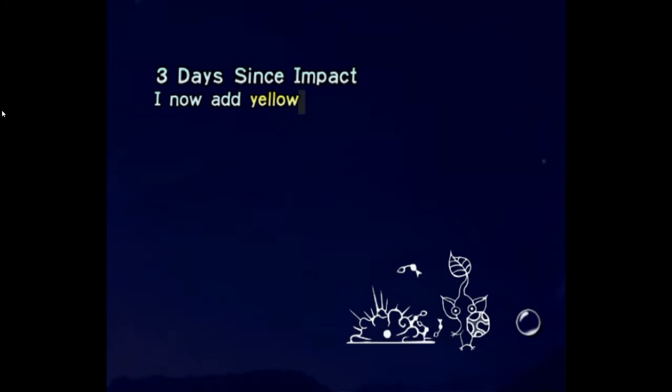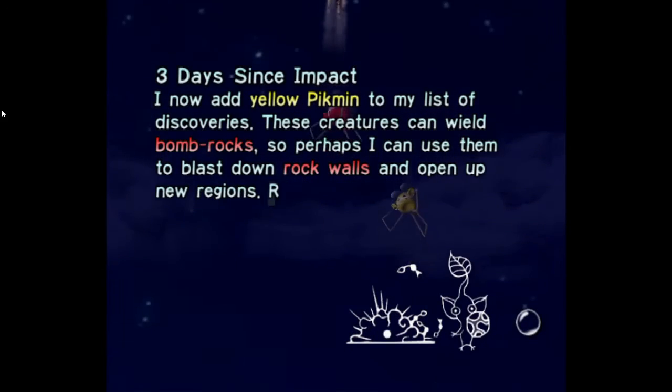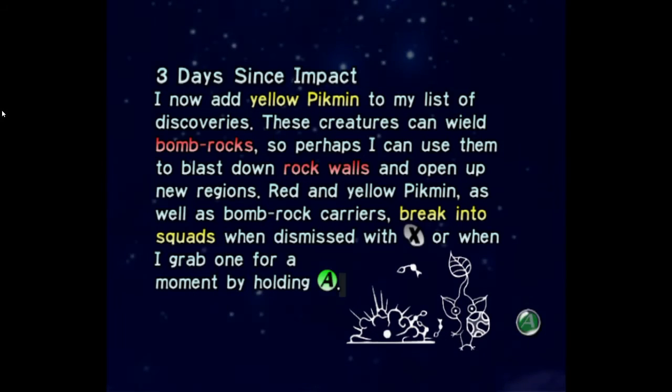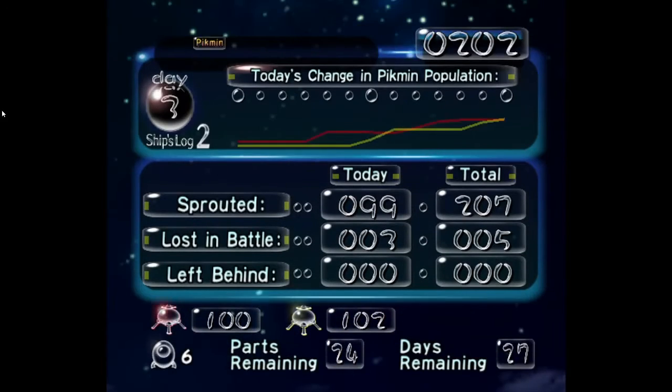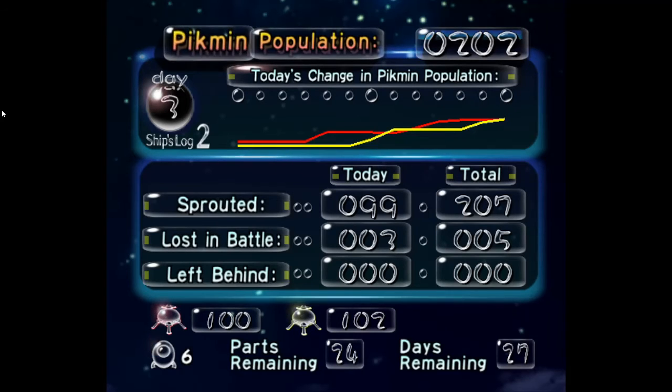Three days since impact. I now add yellow Pikmin to my list of discoveries. These creatures can wield bomb rocks, so perhaps I can use them to blast down rock walls and open up new regions. Red and yellow Pikmin, as well as bomb rock carriers, break into squads when dismissed with X or when I grab one for a moment by holding A. Here are my stats for today — I generally ended with the same amount of Pikmin. I sprouted 99 and I lost 3. No left behind, though, so that's good. I have 100 red Pikmin and 102 yellow Pikmin, with 24 parts remaining and 27 days remaining.